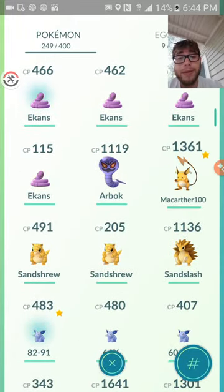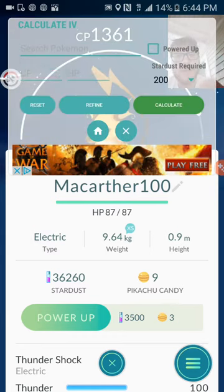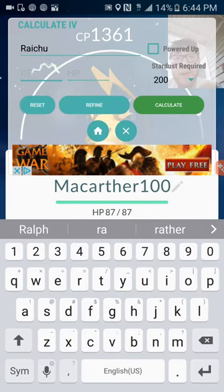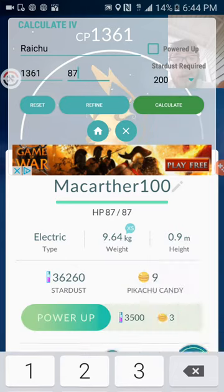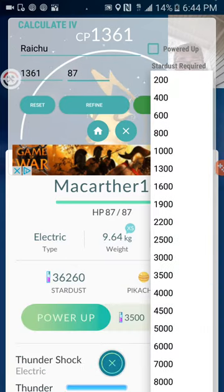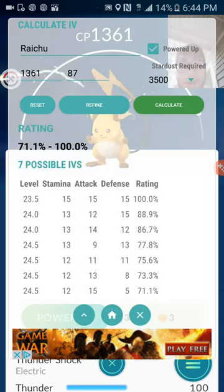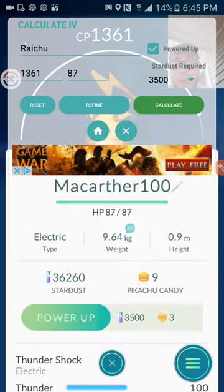Let's go right here to my Raichu. We're going to check the IV on this guy. The CP on this bad boy is 1,361, HP is 87, and we have 3,500 Stardust. We've powered him up, so it says he's anywhere between 71 and 100% IV — seven possible IVs he could have.